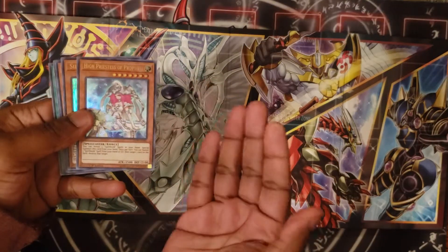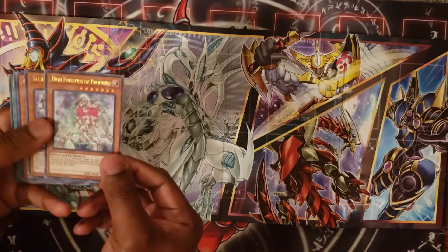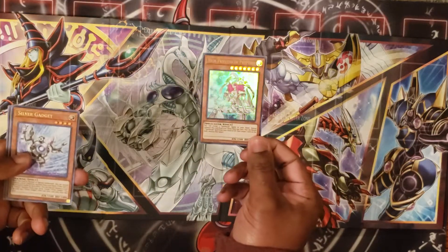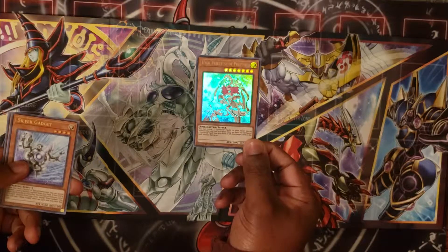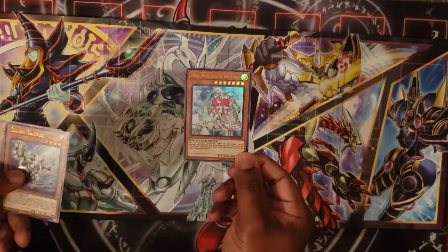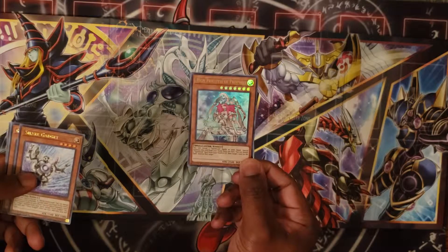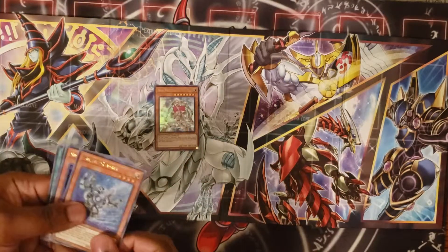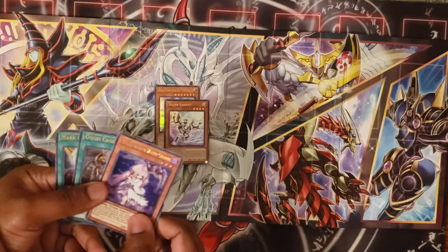There's enough space for both of us. I got the High Priestess of Prophecy — I can reveal three Spell Books to special summon her from my hand. Once per turn I can banish one Spell Book from my hand or graveyard to destroy one card on the field. I don't run Spell Books, so it is what it is. Silver Gadget — don't really like Gadgets, so that's alright.